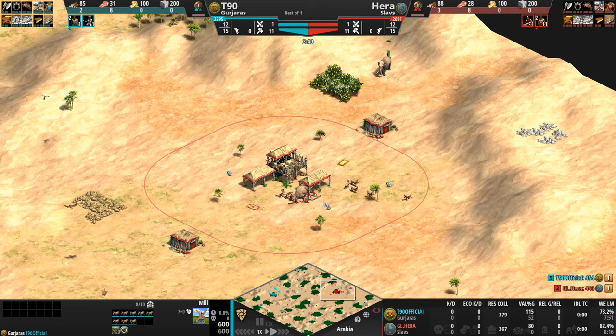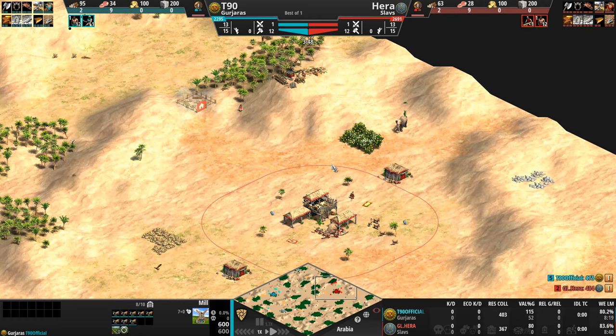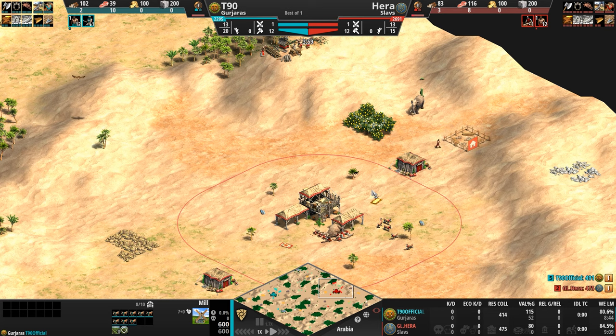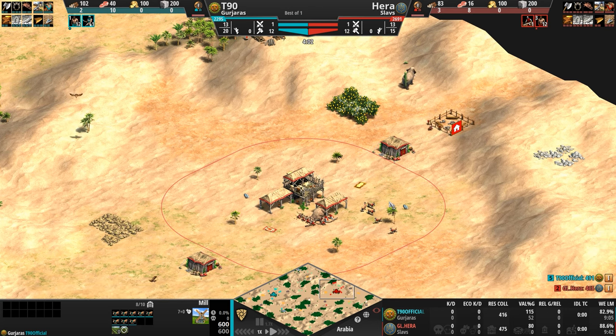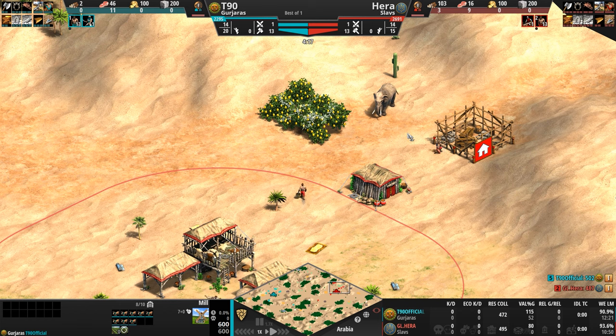Pivoting to the right side of the map where we've got Hera playing as the Slavs in Red — a civilization that wastes no time getting right up in your grill. Their infantry, which is already quite strong, can be upgraded to do trample damage. And their unique unit, the Boyar, is a fairly slow, super tanky, powerful Cavalier unit with a ridiculously high amount of both melee and pierce armor. As I always like to say, think Teutonic Knight on a horse.